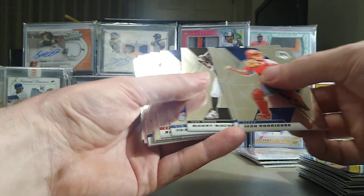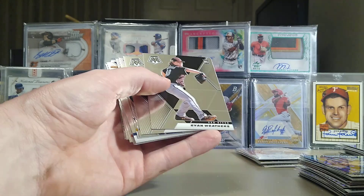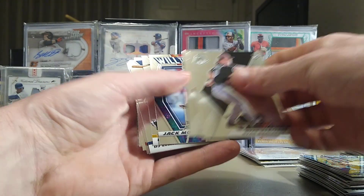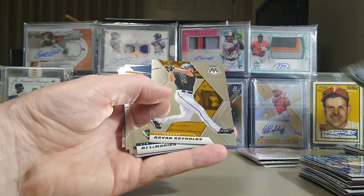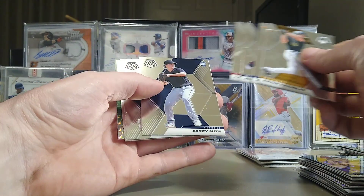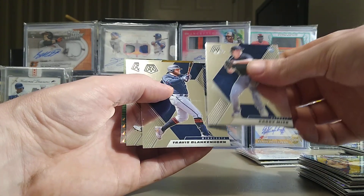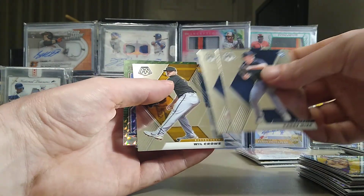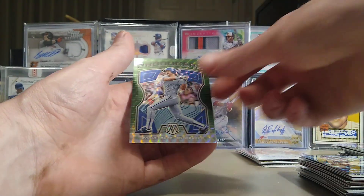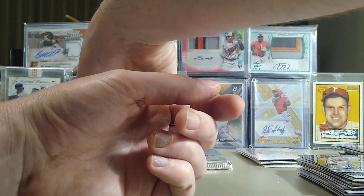Ivan Rodriguez, Manny Machado, Francisco Lindor, Xander. We've got Ryan Weathers, Joey Bart, Jack Morris, Casey Mize, Travis Blankenhorn, Will Crowe, and a Green Robin Yount. Four more base packs and then our last two reactives. I want to thank you guys for checking out the video — if you guys could subscribe to the channel, I just want to network with people in the community. If you have a YouTube channel, put it in the comments and I'll come check it out.